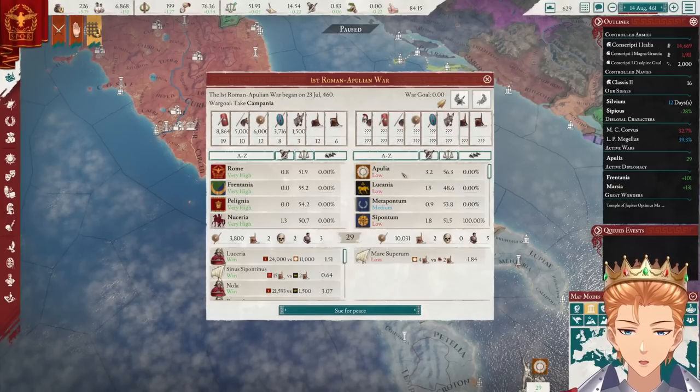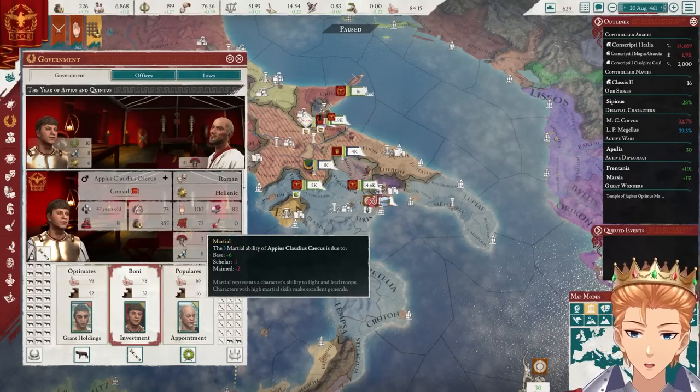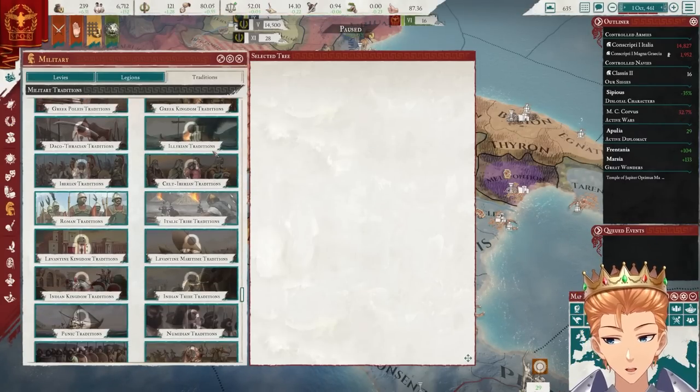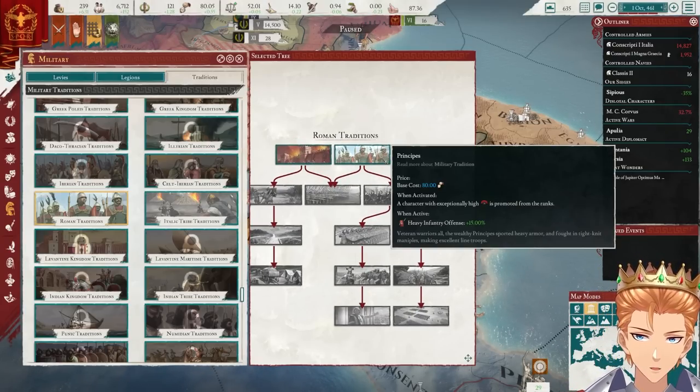On the downside, our consul is an absolute idiot — he has the martial prowess of a young child. Speaking of battles, military traditions. Forgot these were a thing. Oh, we get Roman right off the bat — fantastic. Obviously we're going with heavy infantry offense then.